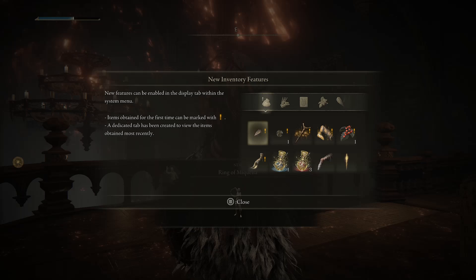Items obtained for the first time can be marked with an exclamation mark. A dedicated tab has been created to view the items obtained most recently.